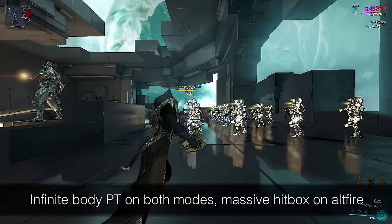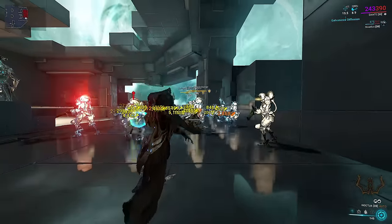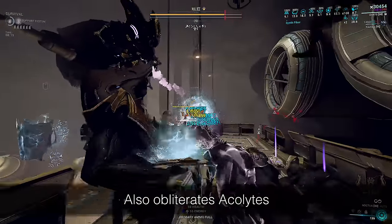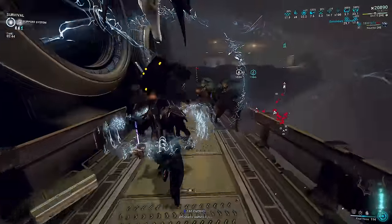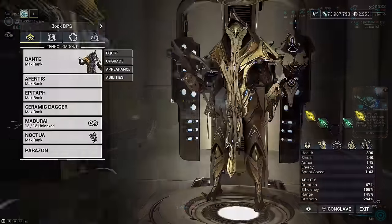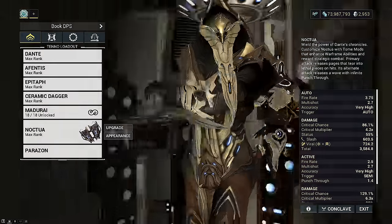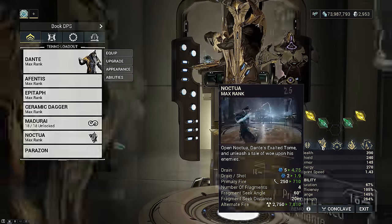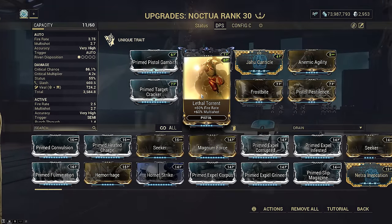It falls behind the most meta options like Torit Incarnon and Brahma-like categories, but has absolutely no problem destroying things on Steel Path and Endurance. I pin it at about 110-120 KPM and it easily keeps up with life support. It's basically the best version of the Arcaplasmore family weapons we've ever had — literally a full-auto Arcaplasmore with a bottomless mag. Feels a million times better than the grimoire we got with Whispers in the Wall. Smaller projectiles on main fire mode, big one on alt fire. And it uses pistol mods.